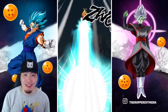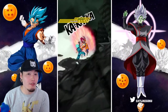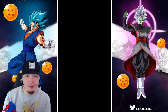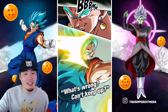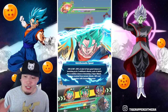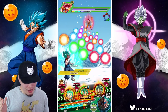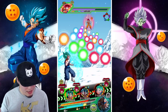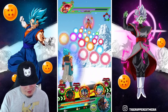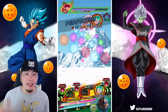Hope you guys are having a wonderful Sunday, or whatever day it is you're watching this. If you're watching the day it drops, in about seven hours from now at 10 PM Pacific Daylight Time, we're going to be summoning on the LR Rosé and LR Broly, Chilled and Lemmo banner for part two of the five-year celebration. So if you guys are up at that time or have some free time, feel free to join me — I will be live as soon as the banners drop.